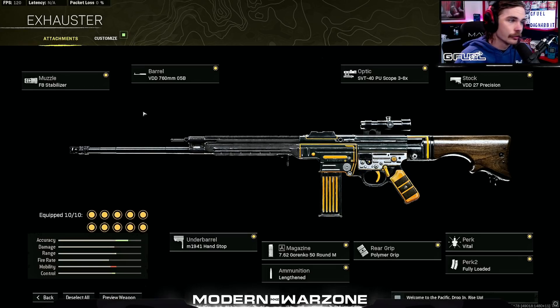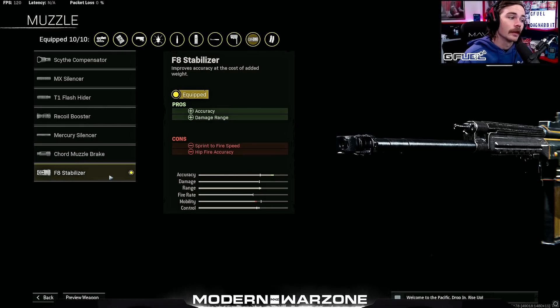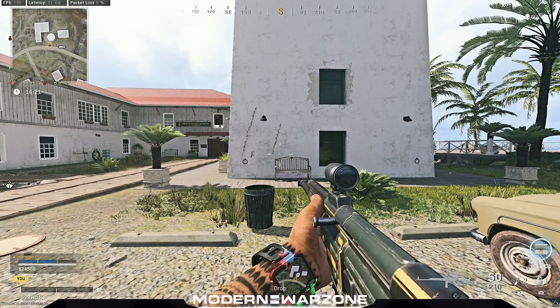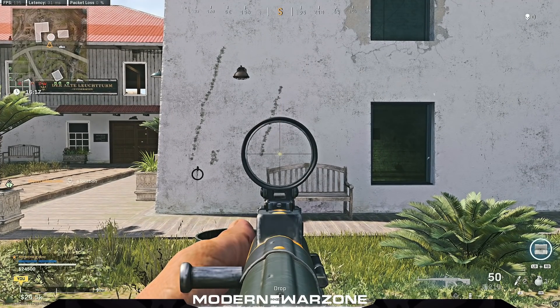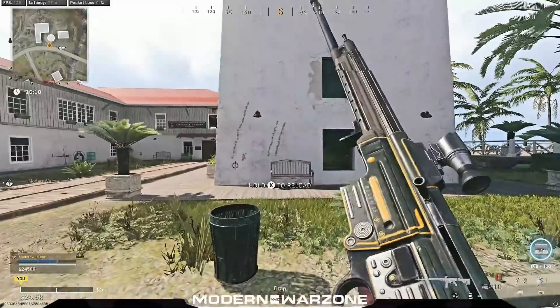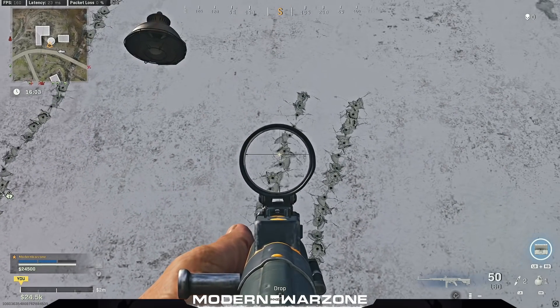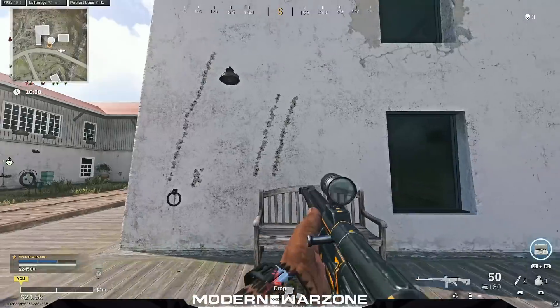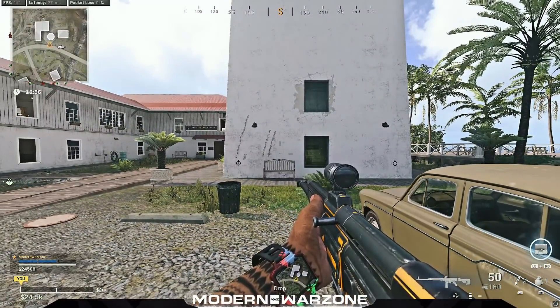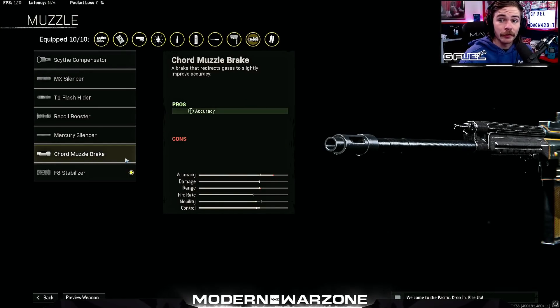I'm going to start off with the muzzle. I tested the Mercury Silencer, the MX Silencer, the Recoil Booster, and the F8 Stabilizer. The F8 Stabilizer is clearly the best when it comes to recoil control as well as accuracy — which is your horizontal recoil control — and it also adds damage range, which is actually very big for the STG. It doesn't have the longest damage ranges compared to something like the Bryn with that damage fall-off barrel. So if you're not worried about popping up on the mini map, you can definitely run the F8 Stabilizer, or if you want to increase your time to kill even more and think you can control your recoil without a stabilizer, rock the Recoil Booster. In my testing I found the Recoil Booster hardly increases the recoil at all — it's mainly between bullets because you're shooting a bit faster. I personally think the F8 Stabilizer is more viable.